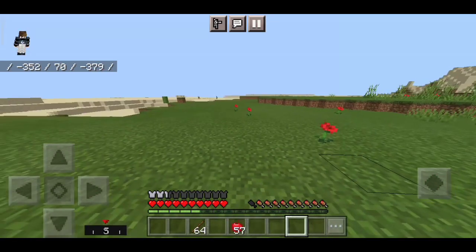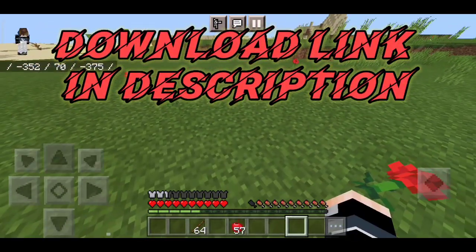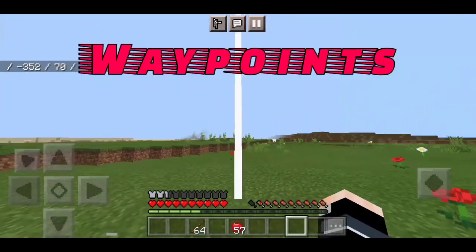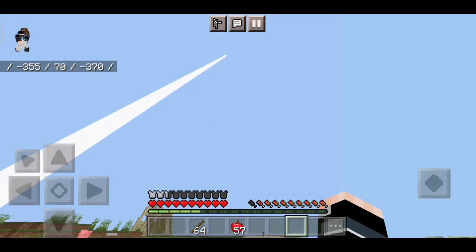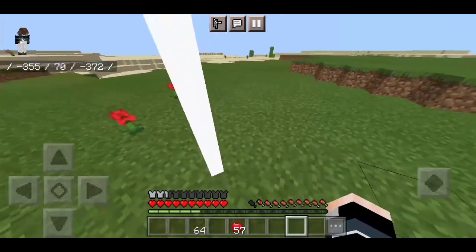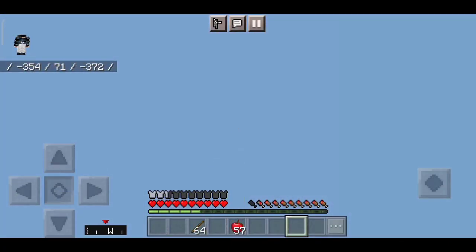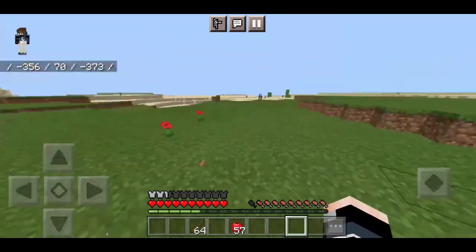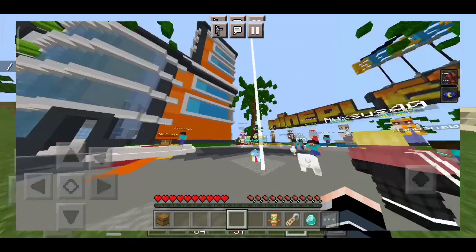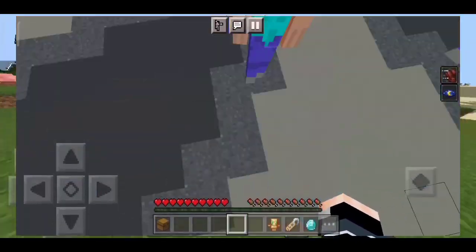If you want to download it, go to the description. For waypoints, look down, crouch, jump, and punch — and there we go, we have waypoints. You can literally use it so many ways; it looks like a beacon but it's not an actual one. To deactivate, the process is the same: look down, crouch, and jump. The best thing is it also works on servers — here you can see it works fine on big servers like Mind Plagues.